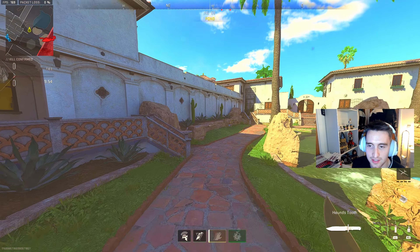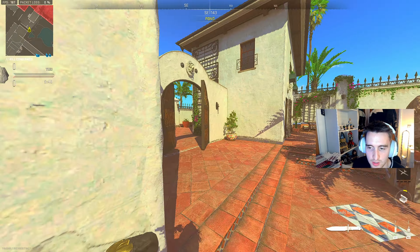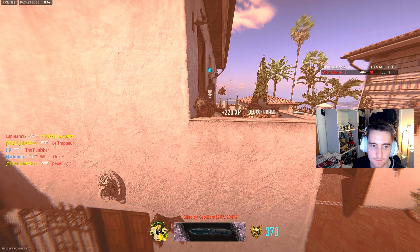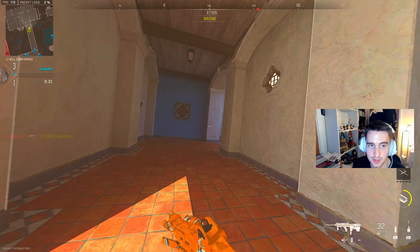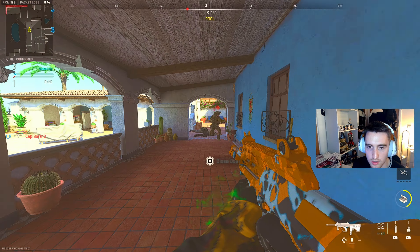Okay, here we go using this MX9. Haven't used this SMG in a minute so I'm hoping it's still good — it was definitely one of the best ones at the start of the game. I think La Casa is definitely going to be a good map to rock this SMG, so hopefully we can try to drop some high killstreaks, try to drop some nukes as usual, and take it from there.